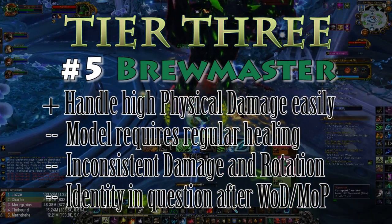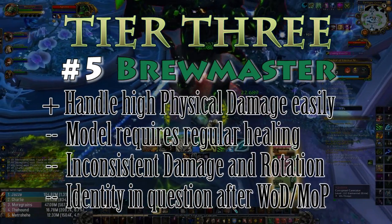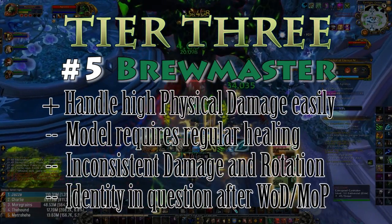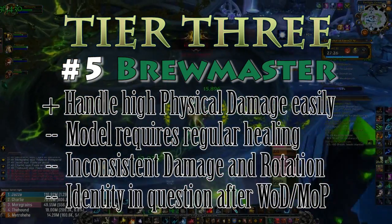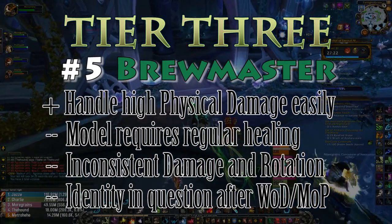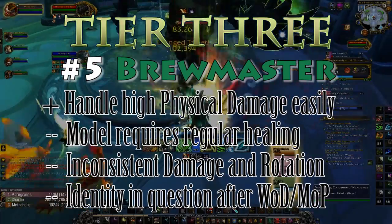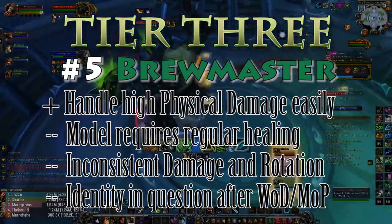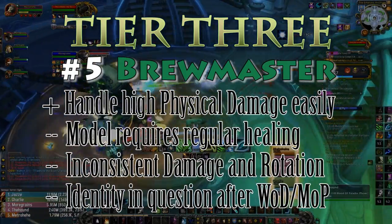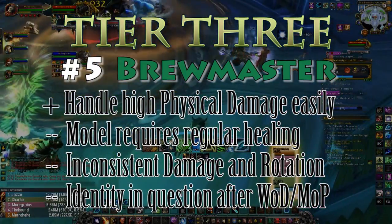Their niche remains as I've always said: exceptional at shrugging off one giant predictable hit. I find their damage output below average, especially on single targets, and with certain talent choices the rotation feels very clunky. They are strong if all you care about is reducing large physical hits, but with below-average self-healing they will need more healer attention than any other tank. In terms of utility, they can claim two real assets: they are one of two tanks with an AoE stun, and they have incredible mobility.